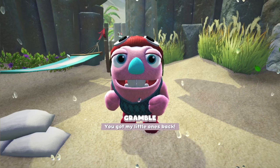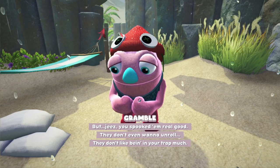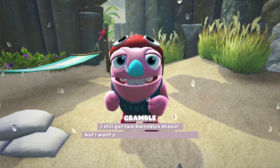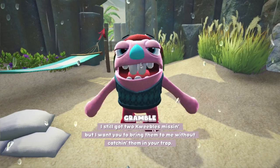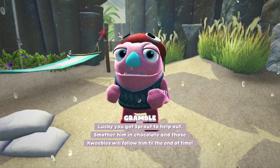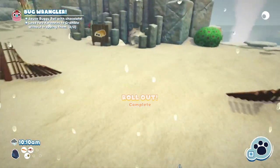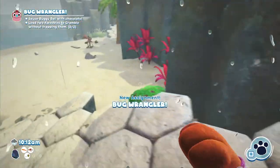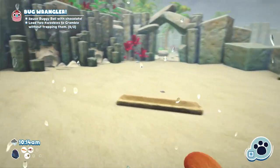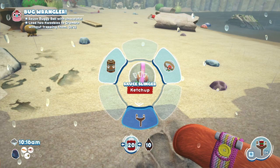I got your Bugsnax back — you got my little ones back! But you spooked them real good. They don't even want to unroll. They don't like being in your trap much. I'm sorry. I still got two quibbles missing, but I want you to bring them to me without catching them in your trap. Lucky you got Sprout to help out — smother him in chocolate and those quibbles will follow him till the end of time. Without trapping them — and cover him in chocolate.